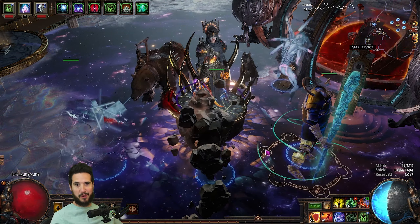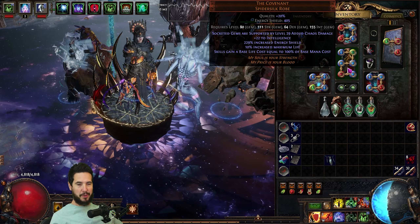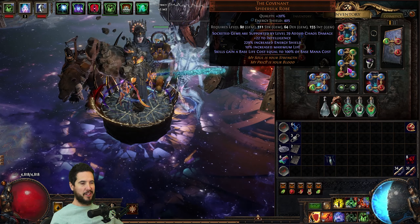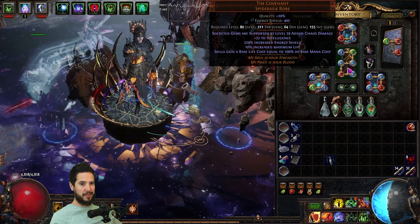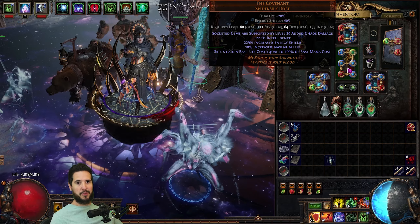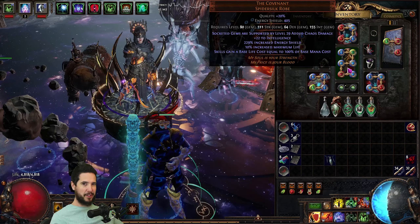My next big upgrade was the Covenant Chest. This is where you get your huge second power spike — probably 2 to 3x the damage depending on your setup — because it supports your 6-link with level 29 Added Chaos, which is a massive amount of flat chaos damage. When I purchased it, it was about 8 divine, but by the time you watch this video the price will have fallen quite a bit, so you should be able to pick one up for maybe 4 or 5 divine.